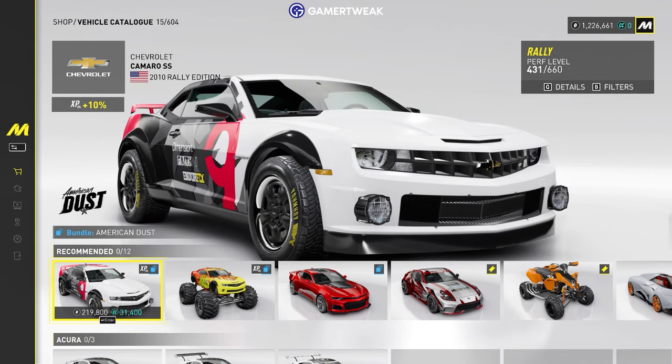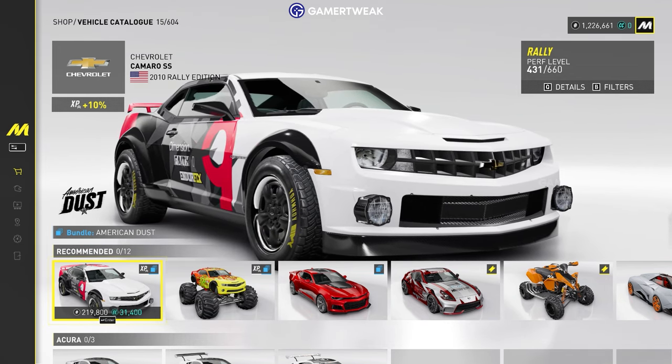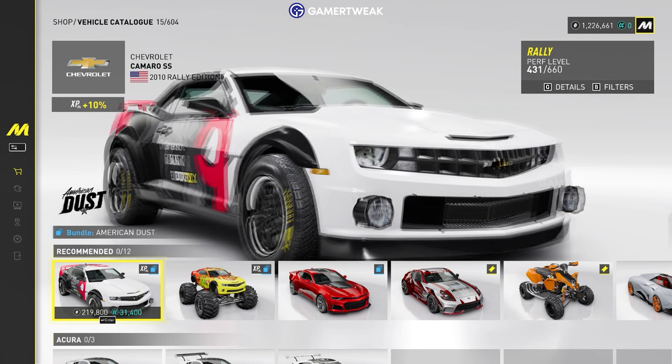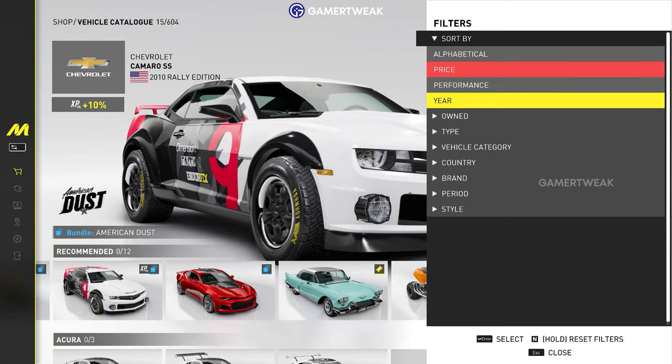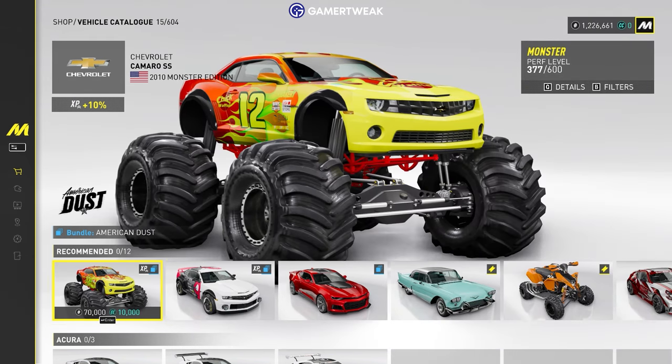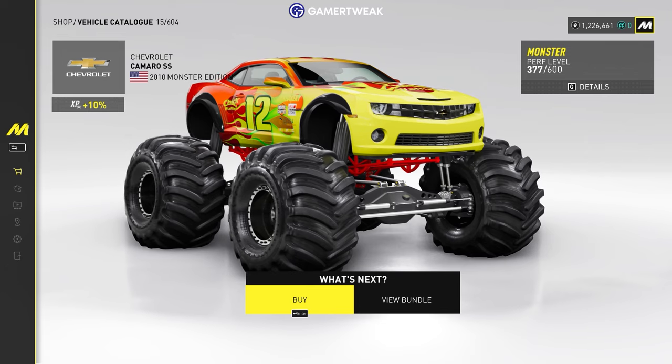The catalog shows all the vehicles along with their respective prices. While cycling through the vehicle catalog, you can use the filter option to sort out different categories of cars. Choose a car that you want to buy, select a color, and confirm your purchase.